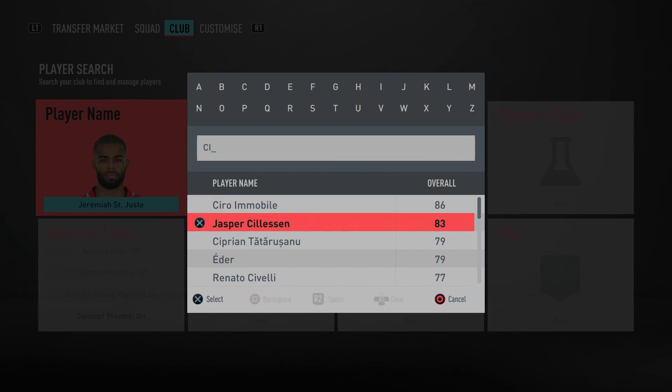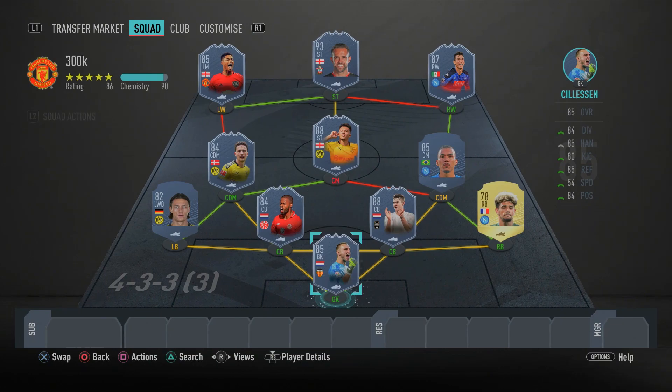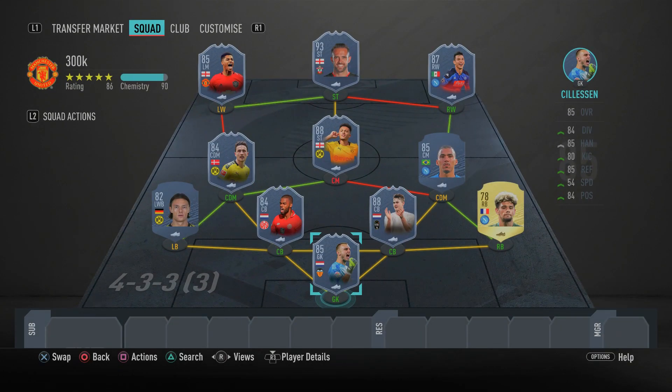In goal to complete this insane team we have inform Jasper Cillessen, the 85-rated goalkeeper — a beast of a player in game, not bad at all. He's the best Dutch goalkeeper available, and in game he is a very good keeper. With that, the team is completed — but we're not done yet.